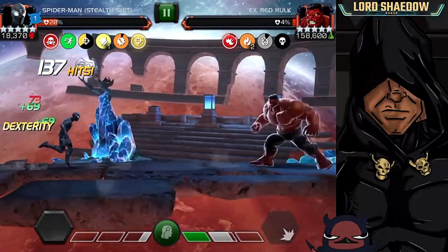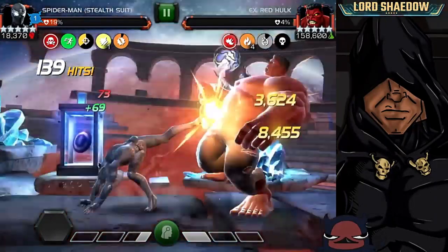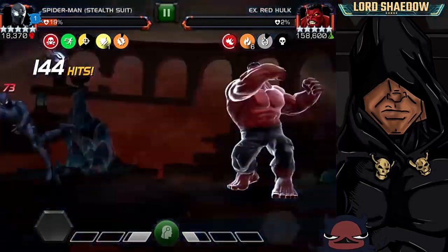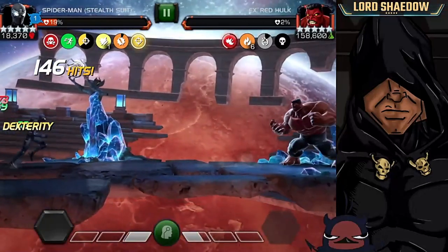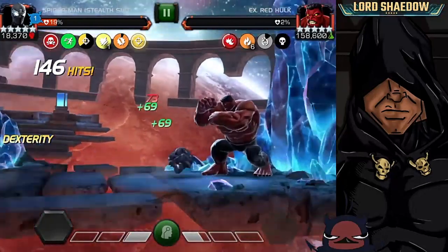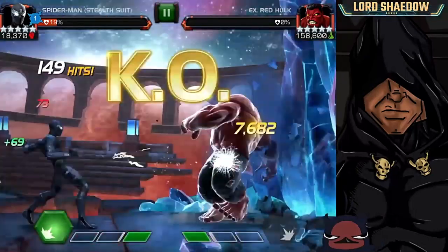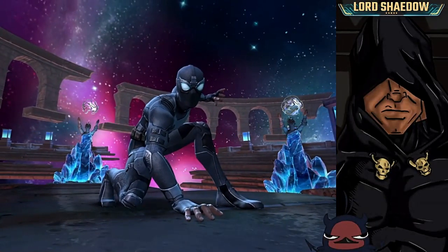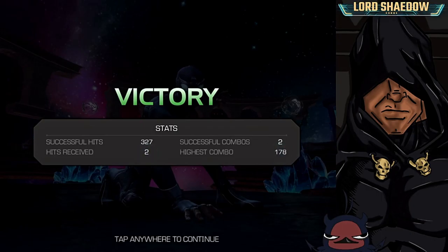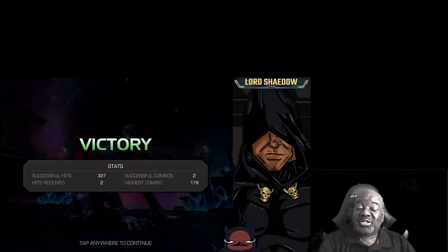He's got four percent left. I'm just trying to bait out that special one — I don't like evading his special two because it has different timing sometimes. Look at this, just evading like crazy, like he's a classic Spider-Man. But in any case, Red Hulk is down. 327 hits and about nine minutes — a little less than nine minutes.